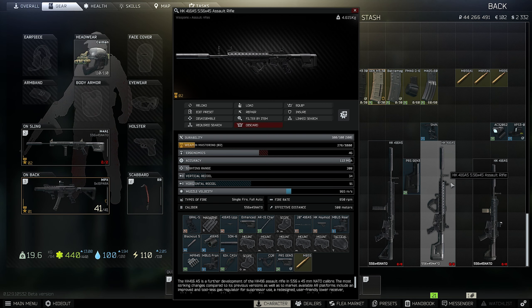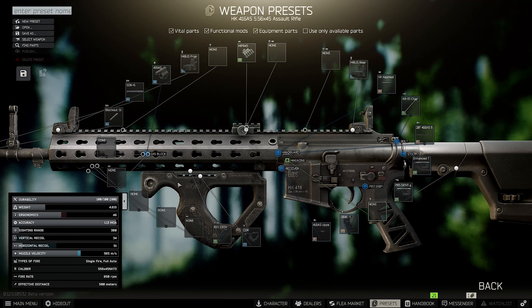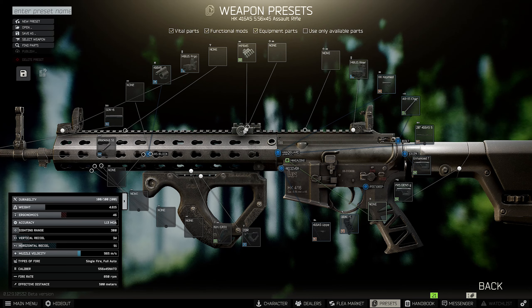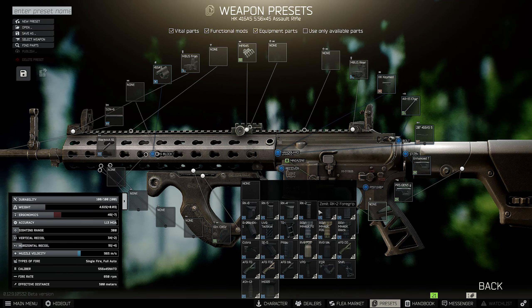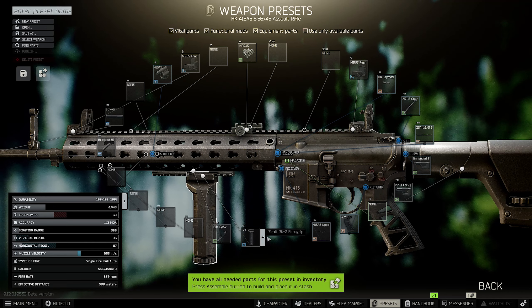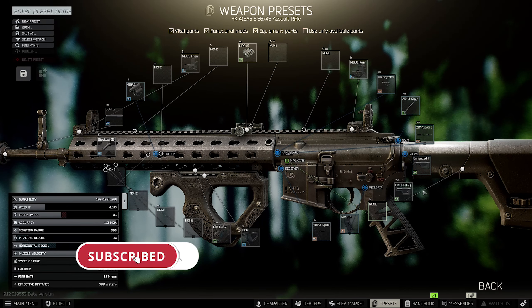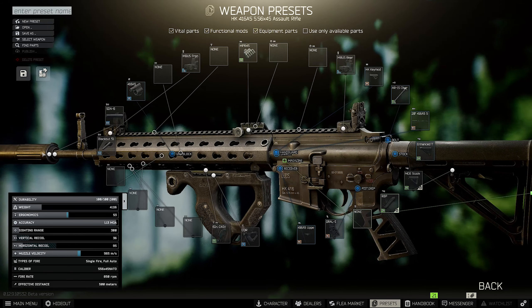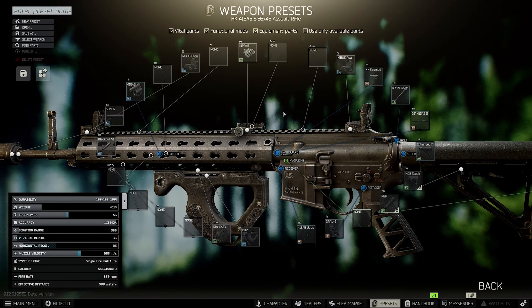The second build's only big difference is a different grip. We have 33 vertical recoil and 46 ergonomics. We are using the MRS 14 inch keymod rail, and because of that we can use the Hera Arms CQR grip. Of course you can change the grip to an RK2 or to the shift, but if you want the Hera Arms grip you need this rail. You can also swap the PRS to the MOE to gain a little more ergonomics, and change the suppressor if you don't like the blackout.